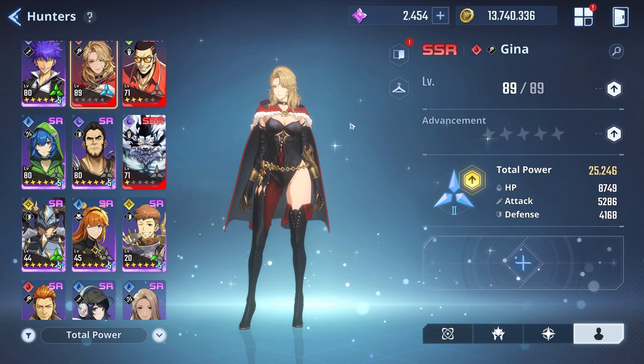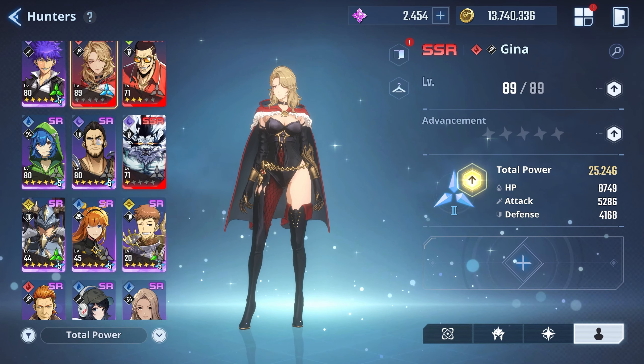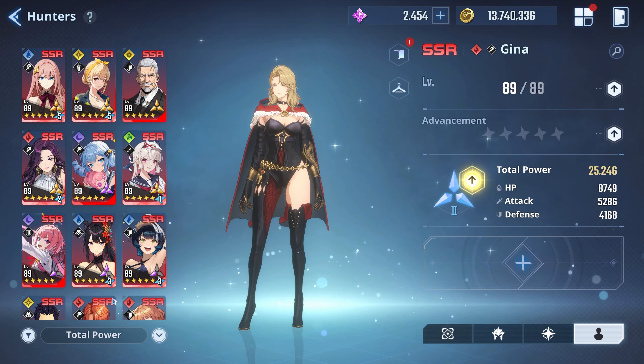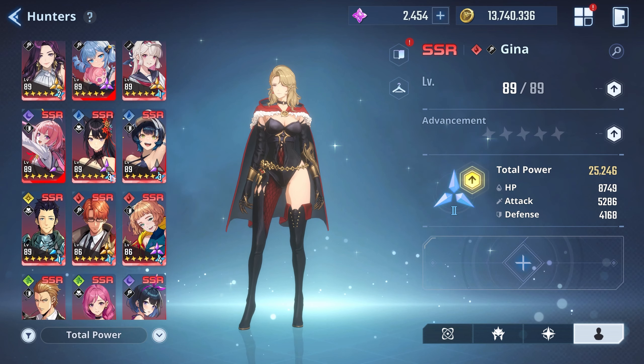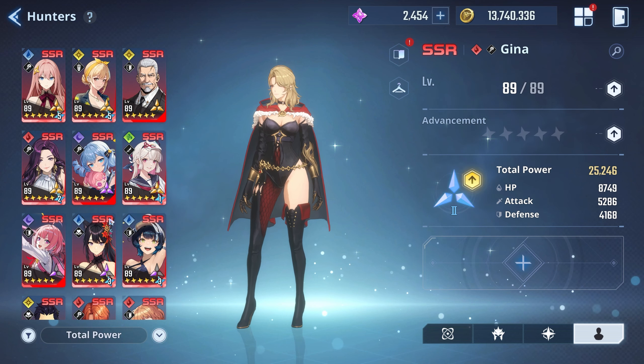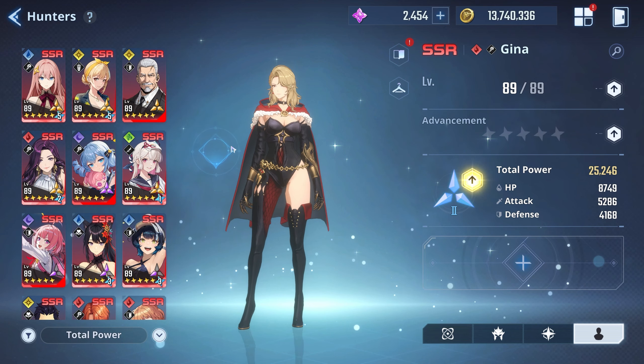What's going on guys, it's your boy Zilchi and welcome back to another Solo Leveling Arise video. Today we're taking a look at the new unit that just came out - Gina. She literally came out like 22 minutes ago. I used whatever stones and tickets I had left to summon for her, and we managed to pull her fairly quickly. We hit pity so I got her from pity, but after that I didn't summon for her anymore.